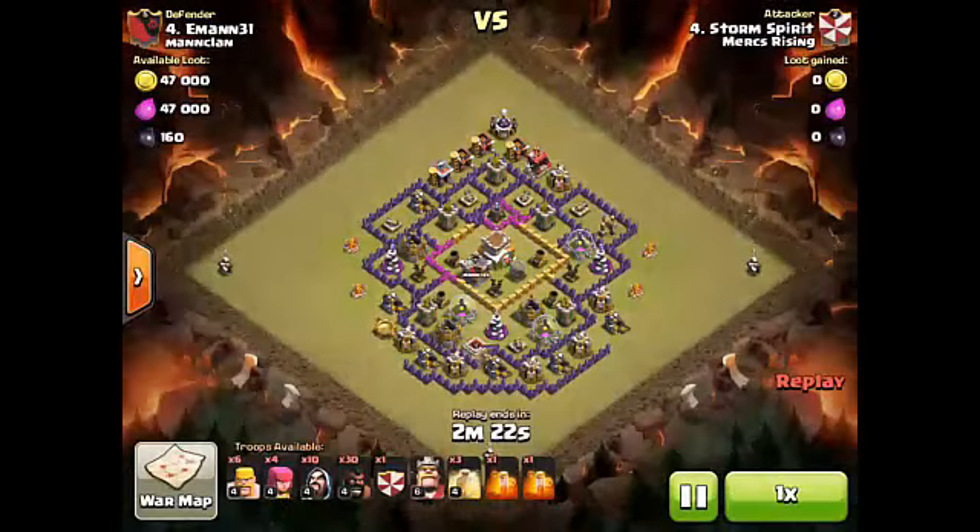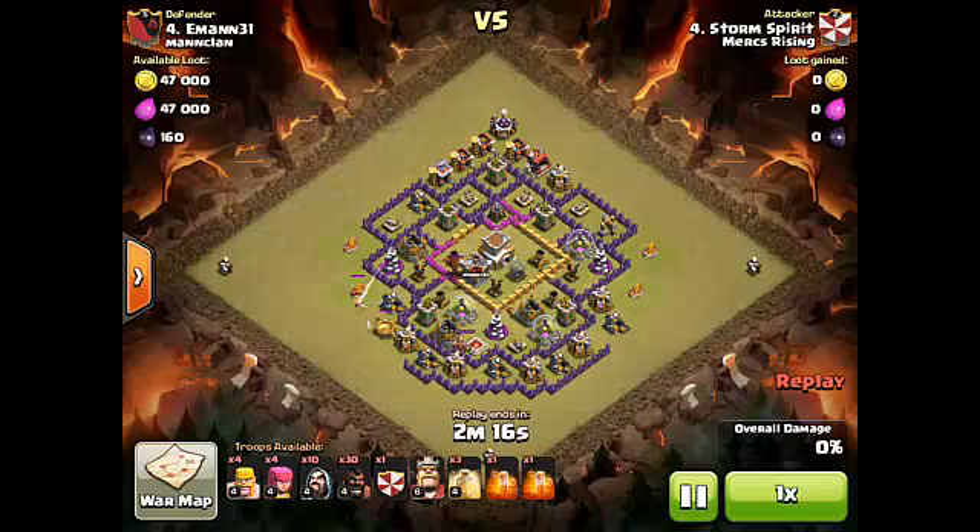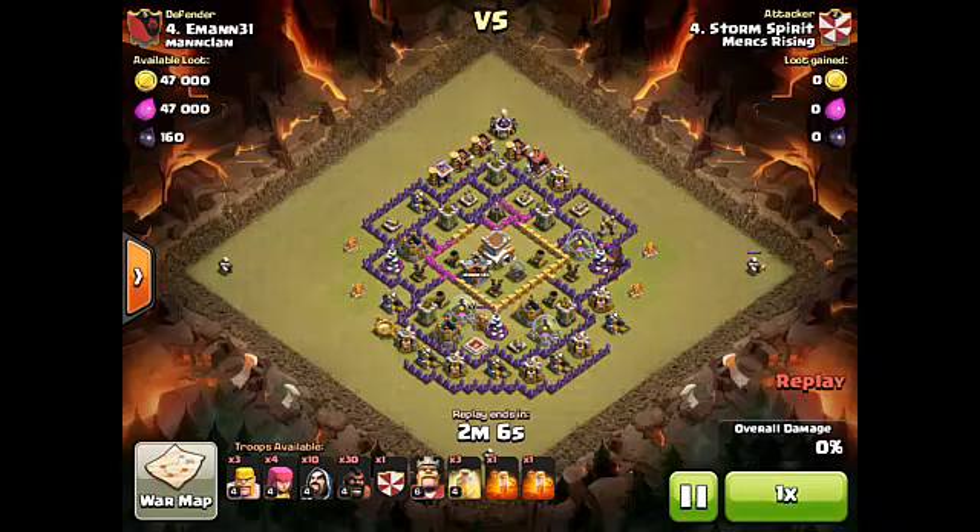The second attack is Storm Spirit doing a really cool hog attack. What I like is the angle he chooses to deploy his hogs from and the use of his king. He gets a really easy clan castle lure — it's a base design flaw — and drags them over to the side for a standard CC kill.